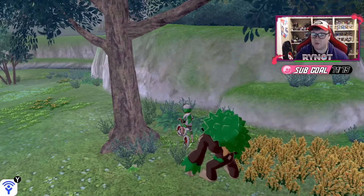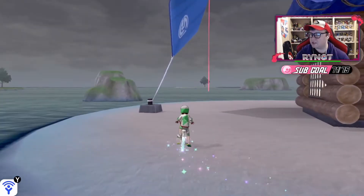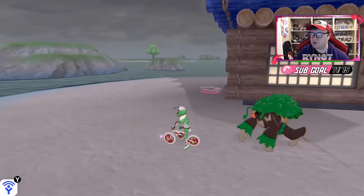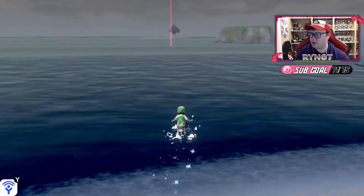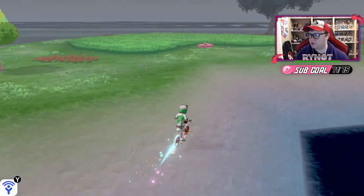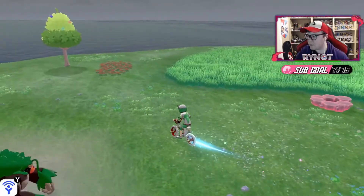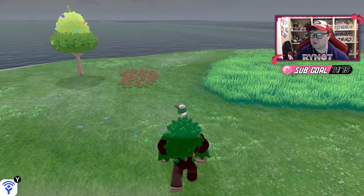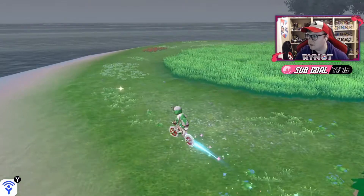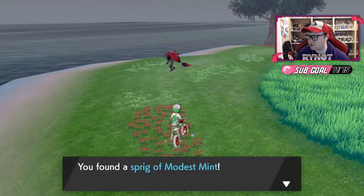There's a second location in the Isle of Armor that can have nature mints and I'm going to show you where that is next. So the next location that can have mints is this island right behind that Raid Beam there. What you're going to want to do is fly to the Tower of Waters on Challenge Beach and then you're going to get into the water here and you're going to bike all the way to this island over here. Once you get over here to this island, there are again three different locations that can possibly have mints for you. This one is a Dose of Energy Powder today — I believe it's either going to be a Dose of Energy Powder or a mint. This one here is the second one, and again it's a Dose of Energy Powder.